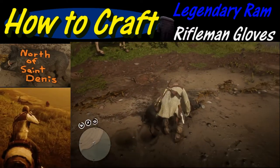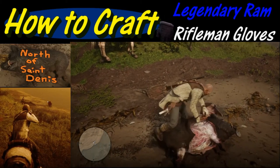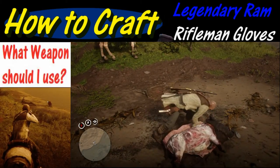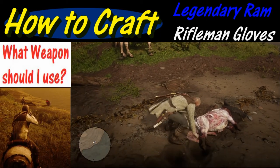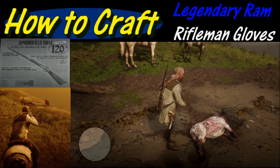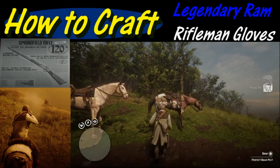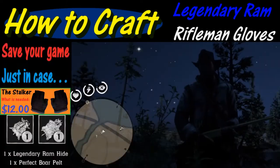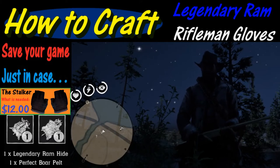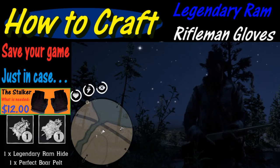As we go up to scan by holding down the triangle button, one question some of you may have is what weapon should I use? The short answer is the Springfield rifle. You could also get away with arrows, but it's a little tough unless you're using improved arrows. I would also highly recommend saving your game just in case, so you do not have to repeat this whole process again.